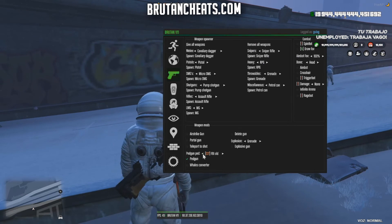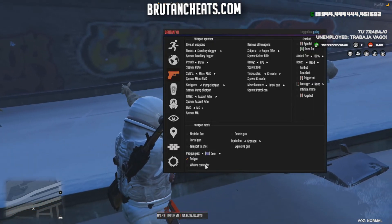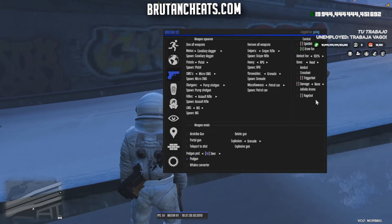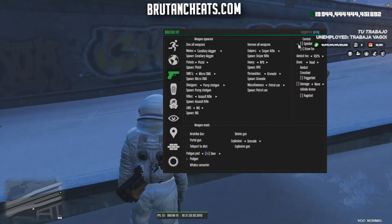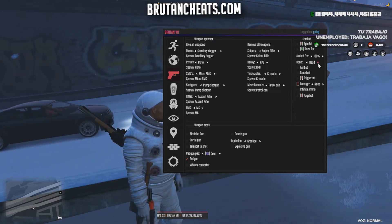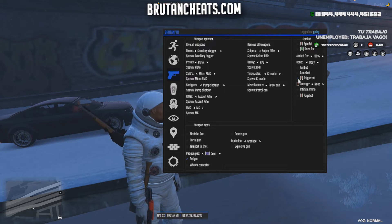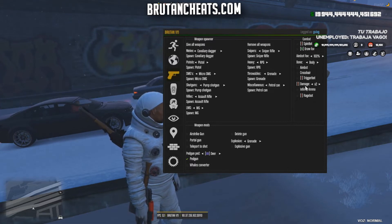Let me spawn some deers. In combat we have spin bot, draw fourth, aimbot, aimbot crosshair, trigger bot, and damage options where we can change the damage multiplier. We also have infinity ammo and rage bot.